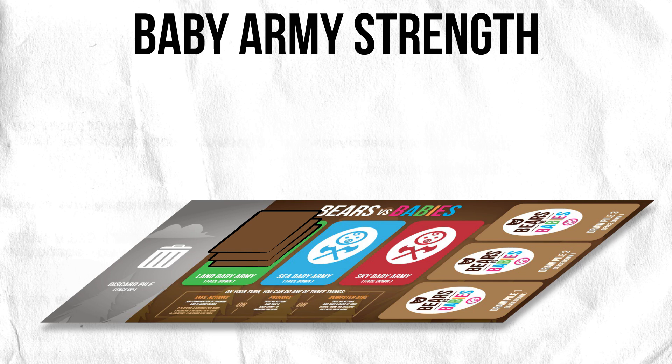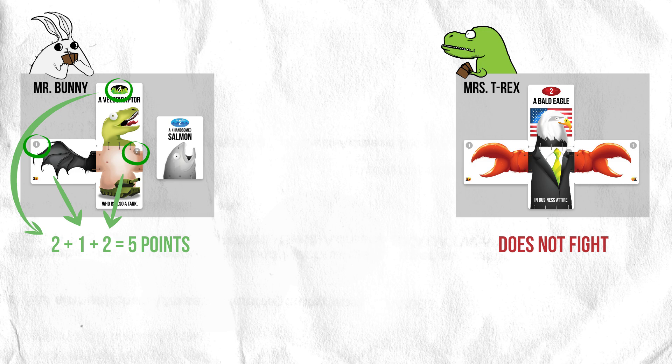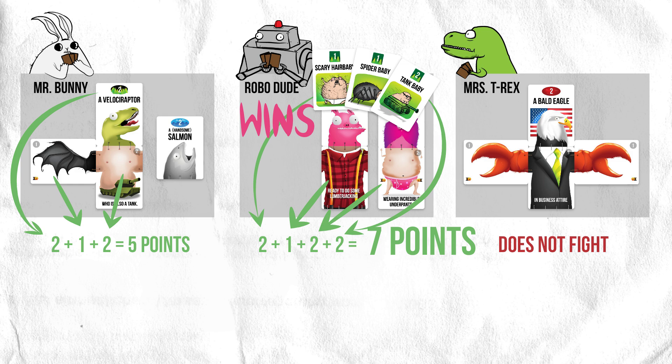Next, let's figure out how strong each player's land army is. Mrs. Tyrannosaurus has no land monster, so she doesn't fight in this battle. Mr. Bunny's land army is worth five points, and Robo-Dude's land army is worth seven points. There are three possible outcomes for any battle: the babies win if they have the strongest army, a player wins if one of them has the strongest army, or there's a tie. When a player ties with the babies for army strength, the player wins. Going back to our example, Robo-Dude has the strongest army, so he wins and collects the babies as points. All monsters only ever fight once, so after a battle, every monster that fought is moved to the discard pile regardless of who owns them.